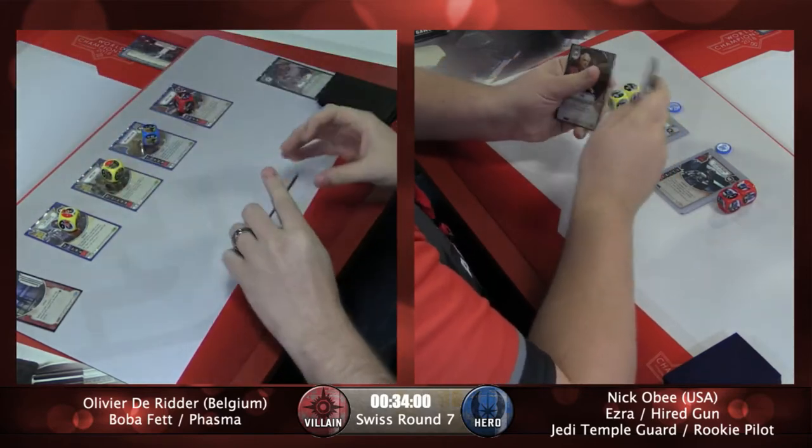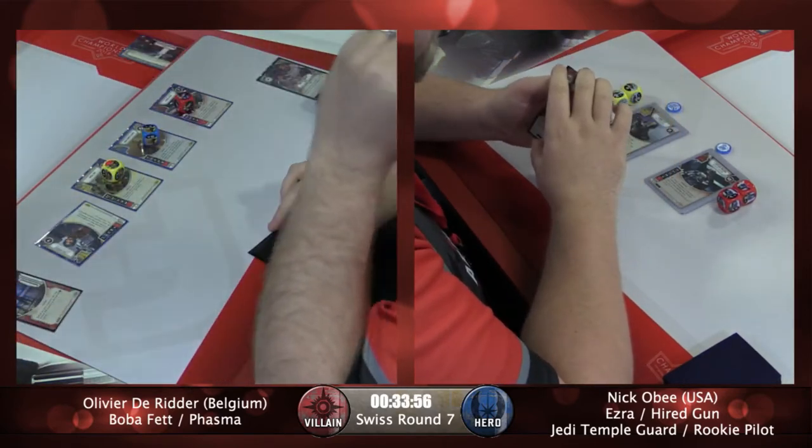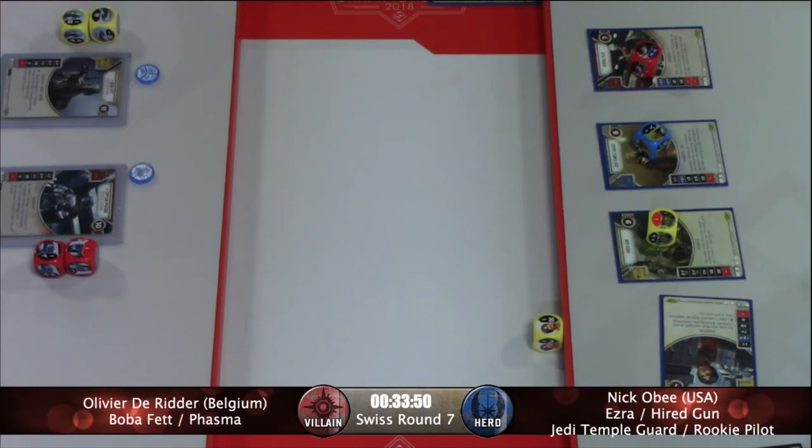So Tech Team goes down, and then he loses the Into the Garbage Chute, which has got to sting a little bit. What a great card there with four characters — not that hard to exhaust one. You basically sacrifice one of your activations and shut down one of those two characters completely.